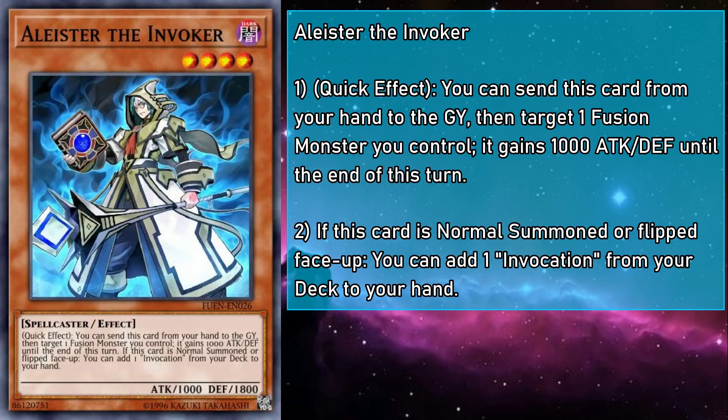They're a level 4 dark spellcaster monster with 1000 attack and 1800 defense. If normal summoned or flipped face up, you can add the normal spell Invocation from your deck to your hand. You can also send them from your hand to the grave as a quick effect to target a fusion monster you control, granting it a 1000 attack and defense point boost until the end of the turn. Invocation is how we're gonna summon our fusion monsters 99% of the time, so normal summoning Alistair's effect is going to be very important in resolving our game plan.